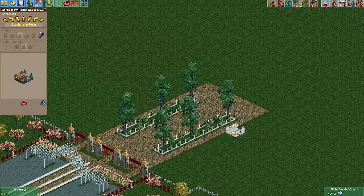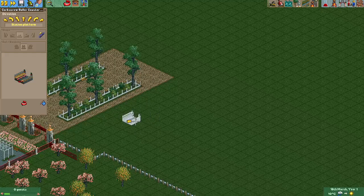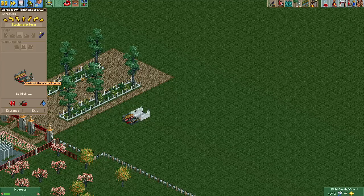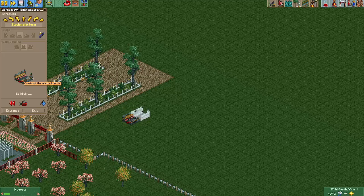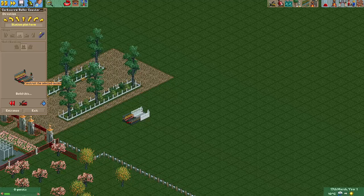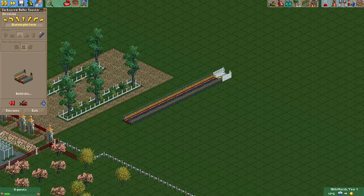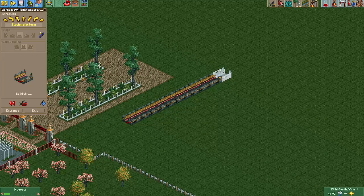Get ready for this guys, because it might get ugly. We are going to build it right here. How many station pieces are we going to get? I think we're going to do 10 station platforms. That's 2, 3, 4, 5, 6, 7, 8, 9, 10. Let's just count them to be sure — 1, 2, 3, 4, 5, 6, 7, 8, 9, 10. There it is, 10. Good.